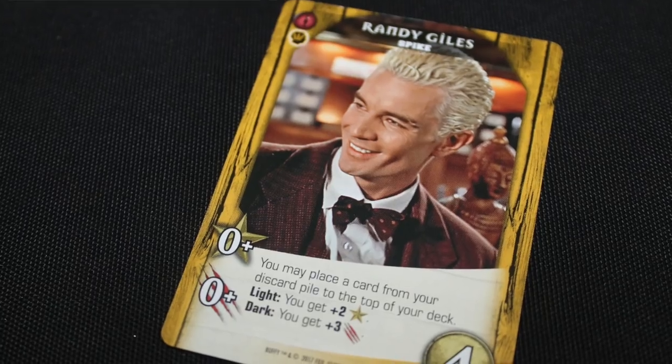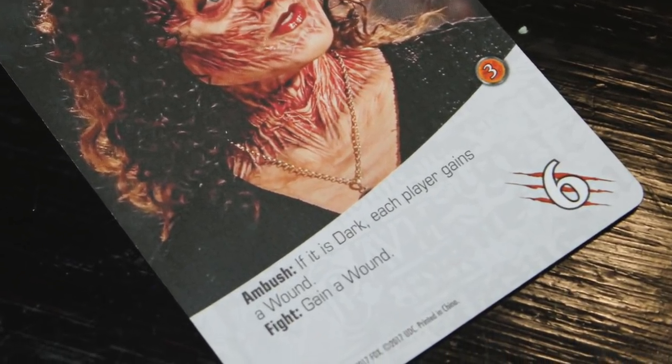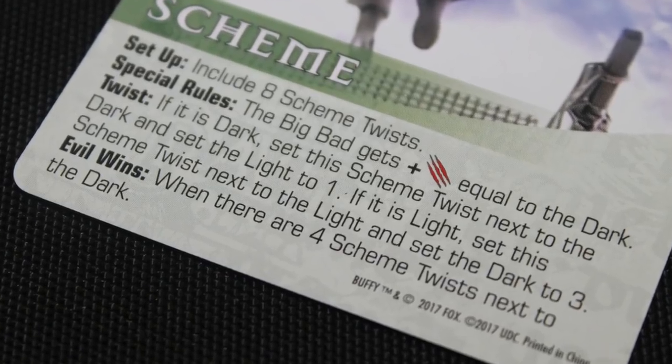Why the track is important is that throughout the game, cards and master strikes will deal with it differently depending on where the track is. If it's dark and something happens, something really bad can happen. For instance, some big bads have an attack value that adds the dark track number — so if their base attack is seven and you're on dark three, they're now a ten. You also have schemes that affect what happens during light or dark, so there's all sorts of different things going on.